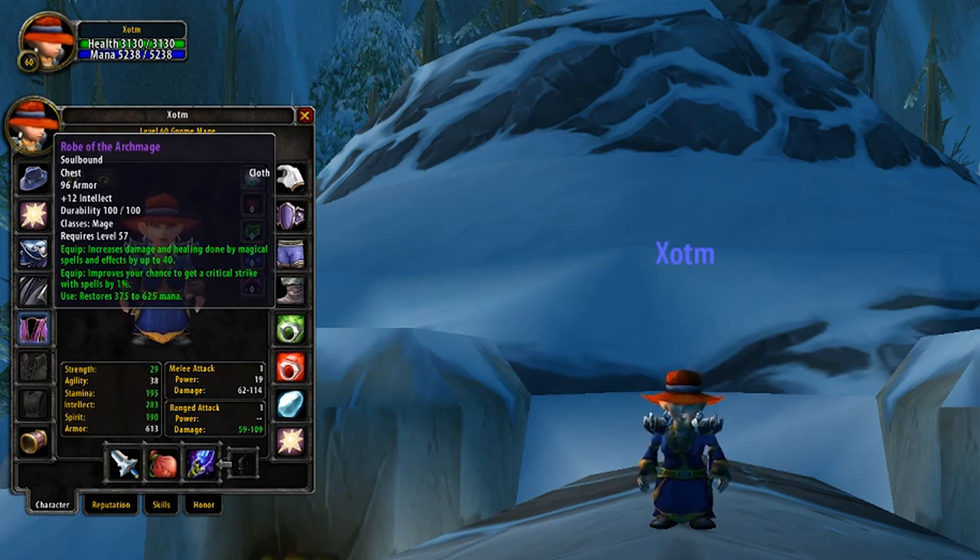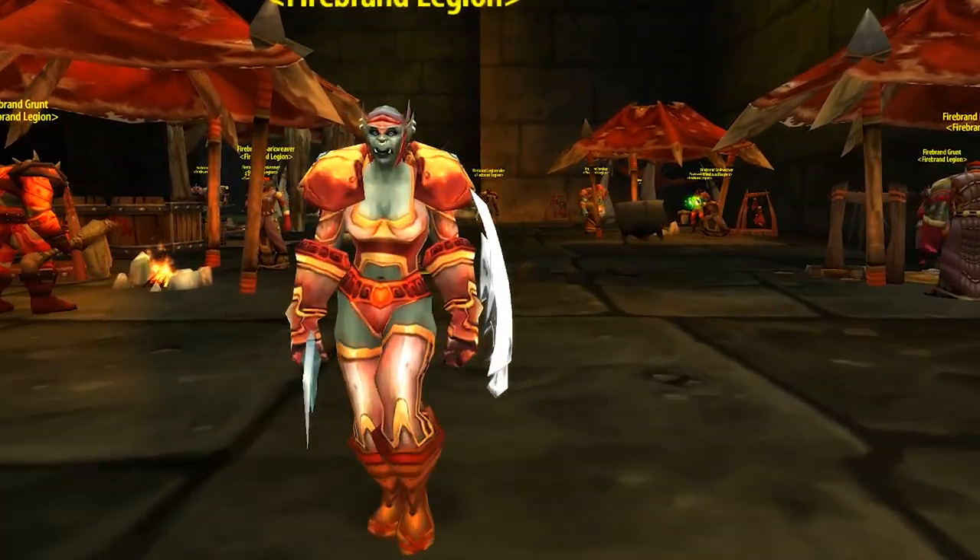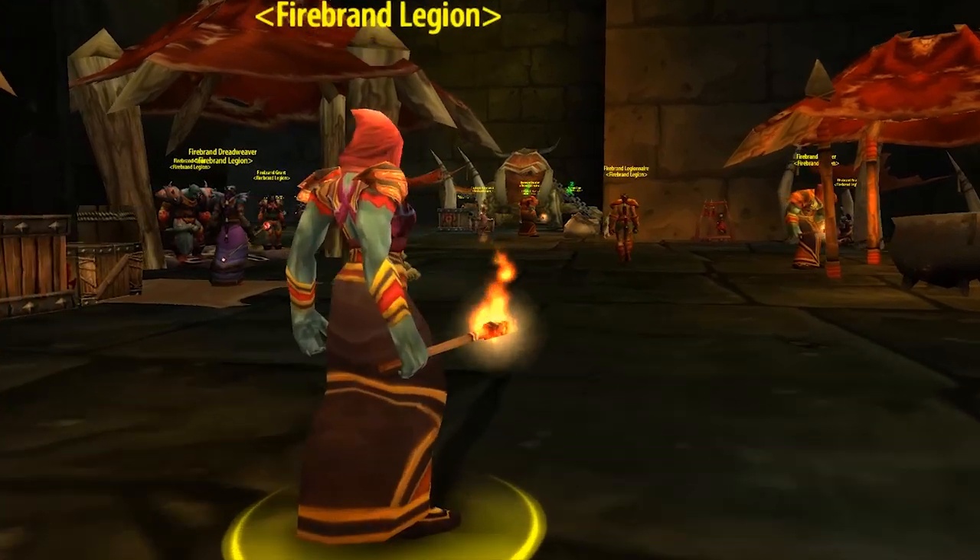Now, to obtain your very own Robe of the Archmage, you've first got to get the pattern. You can do this either by purchasing it off the Auction House for a small fee, or running Lower Blackrock Spire for a chance at a drop from the Fireguard Pyromancers.